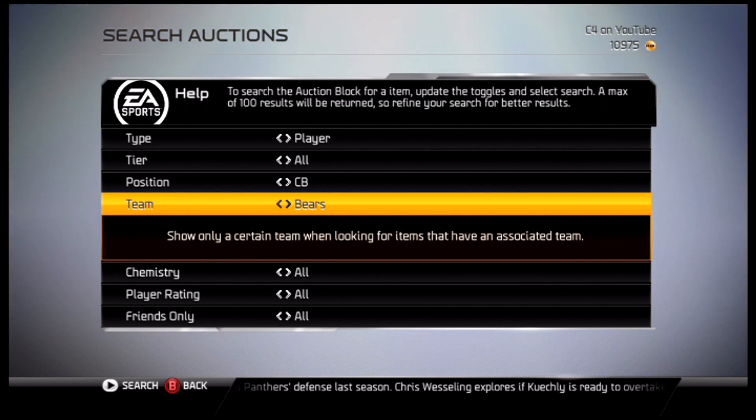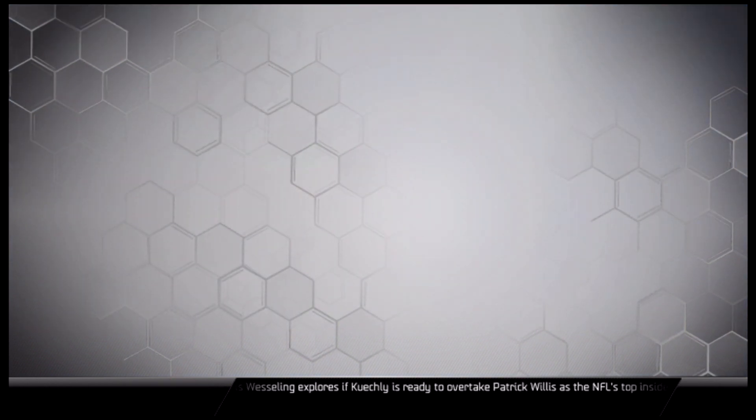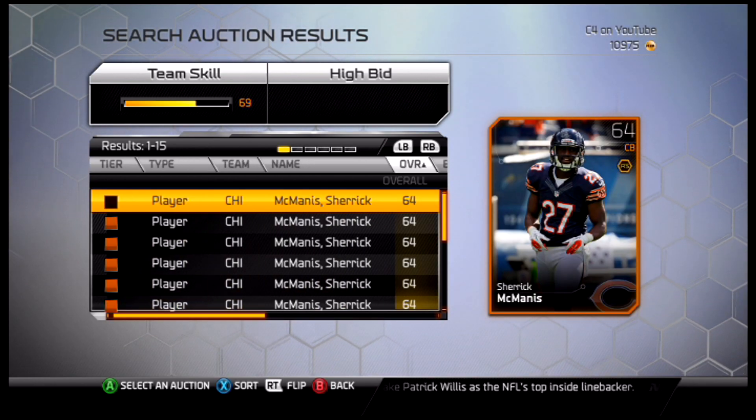We're going to start right away at number 5, and that is one of my favorite players in the league for a non-Eagle, and that is Peanut, Charles Tillman.